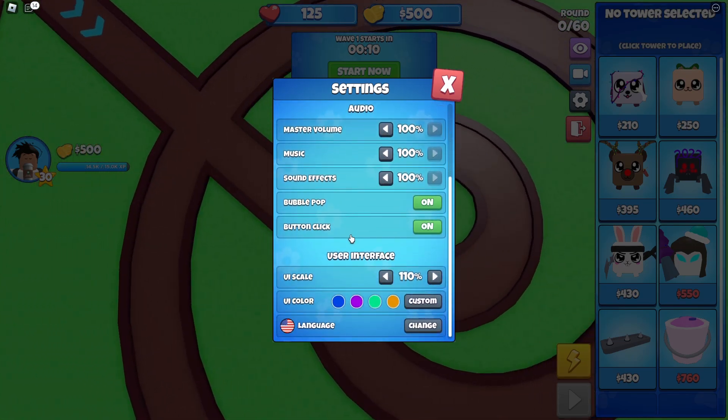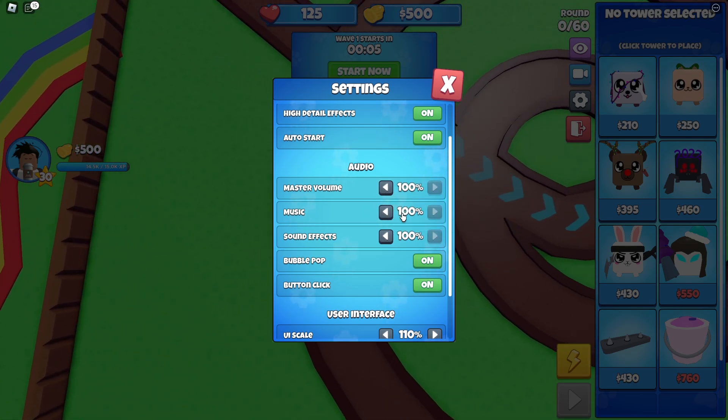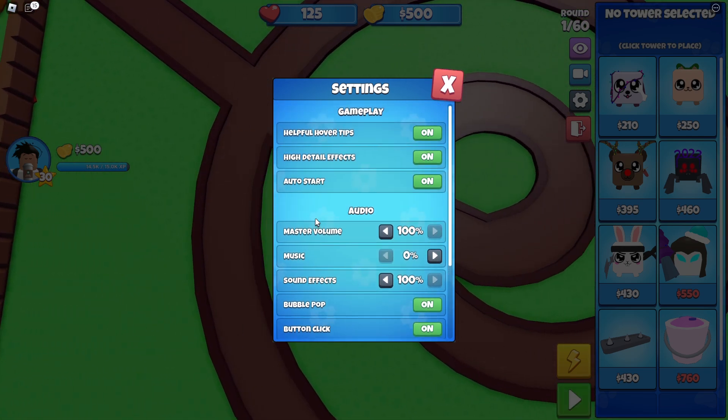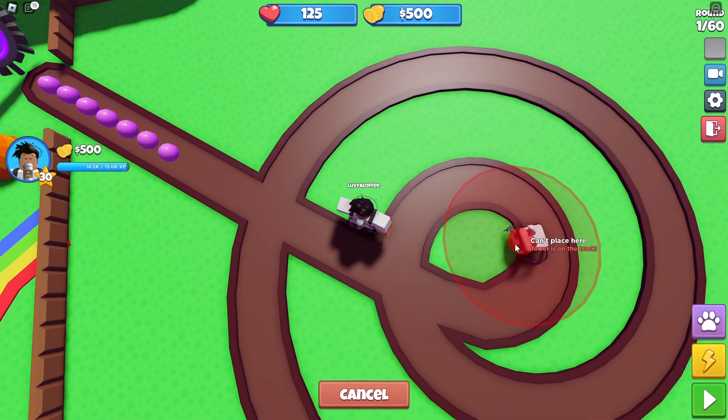Settings-wise there are so many options — cobble stuff, UI scale, UI color, volume buttons. For some reason I don't hear any music in general, maybe the music's been removed from the game. There's also auto-start and so much other stuff.